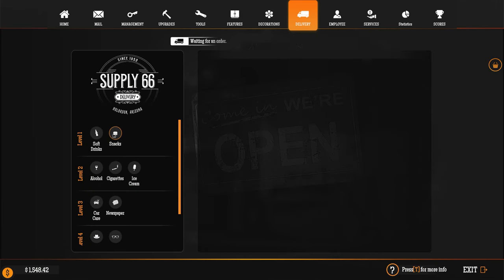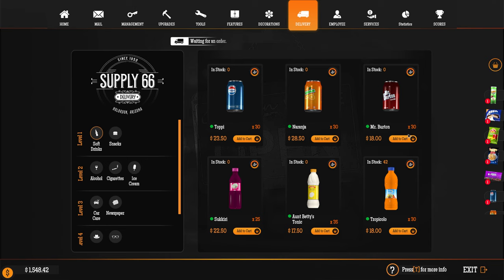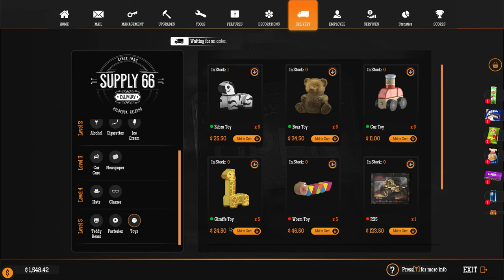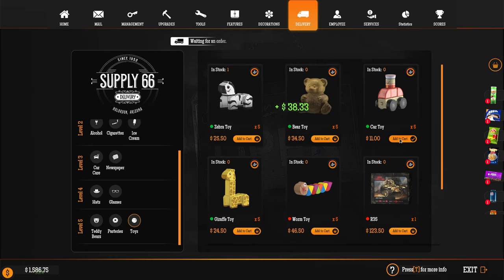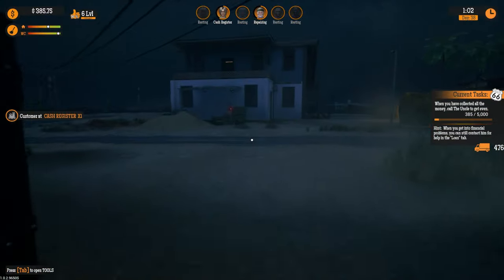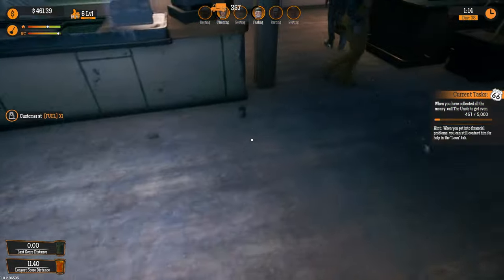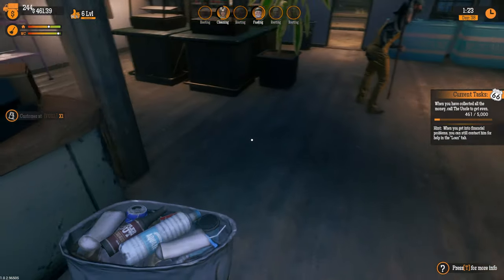Next delivery — we need a load of products. We need snacks, soft drinks, toys desperately, and teddy bears. I'm just going to have to go crazy on all this. You can spend an absolute fortune stocking up these shelves. People are making too much mess in my shop — I don't like it.